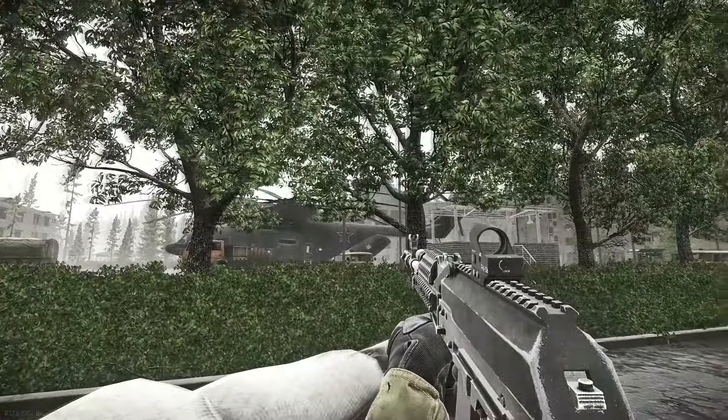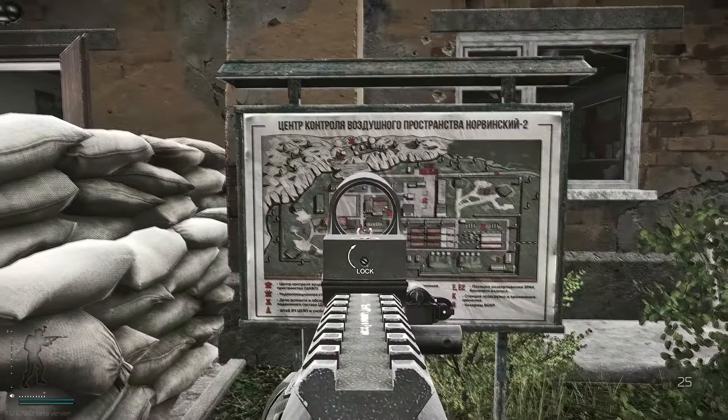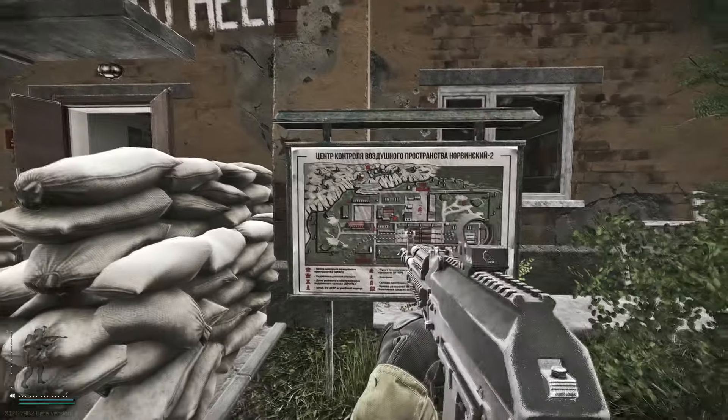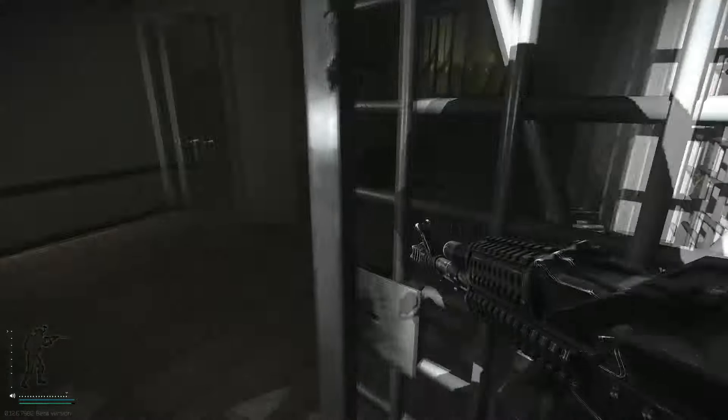All right, we are over by the White King building. There's the helicopter and this is where we are on the map. We're going to be heading downstairs and we're going to be flipping a switch that will allow us to open the door needed to extract.